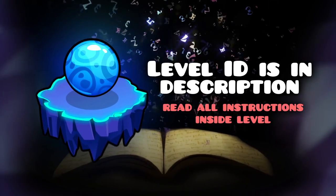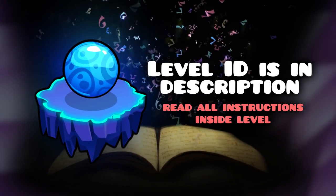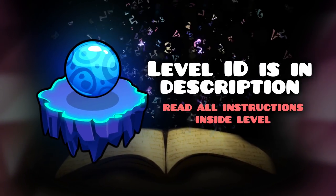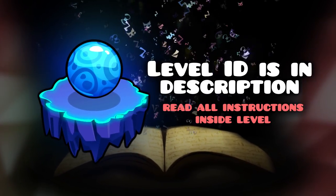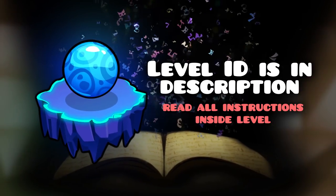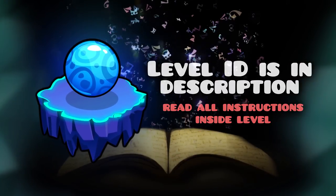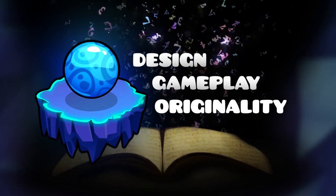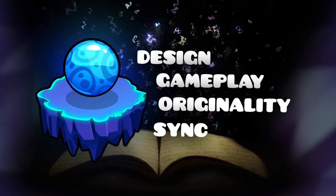Basically, after copying the ID and opening it in the creator tab of Geometry Dash, you fill in any time slot within that level that you choose and submit the level when you are done. You can only get into the mega collab with one of your parts, but you can submit multiple entries varying the different time slots. Like all other past contests, make sure that you focus on perfecting the design, gameplay, originality, and synchronization to give yourself the best shot at winning.